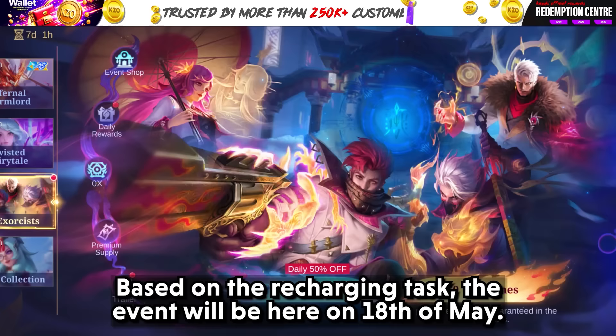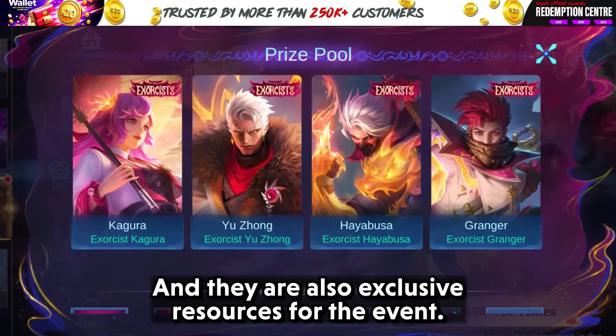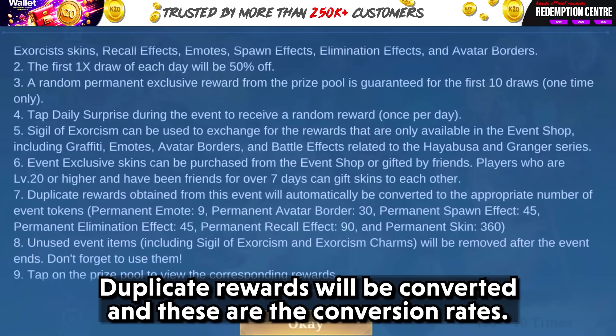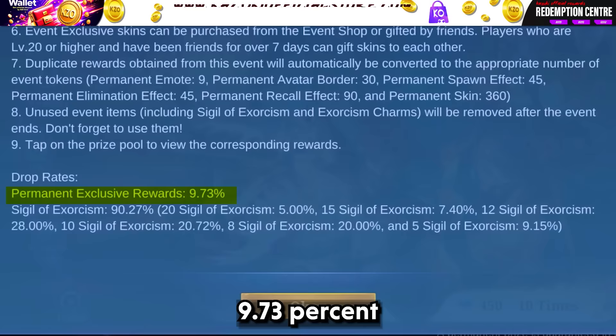Now let's check out the event prize pool. As expected, we have the Exorcist skins, and there are also exclusive resources for the event. It's a bit sad that we don't have all ones, but it's good because we have more chances of getting the skin and more sigils directly from the draws. These are the rules — duplicate rewards will be converted, and these are the conversion rates. Finally, we have the drop rates for this event. Permanent exclusive rewards have a drop rate of 9.73%, and these are the drop rates for the crest.